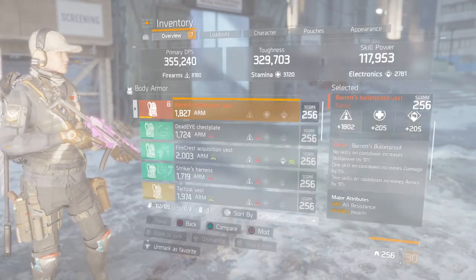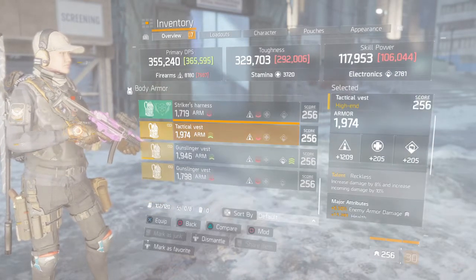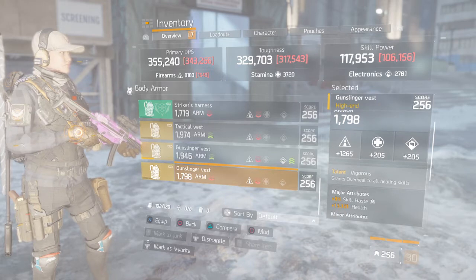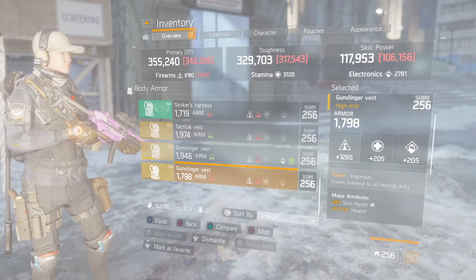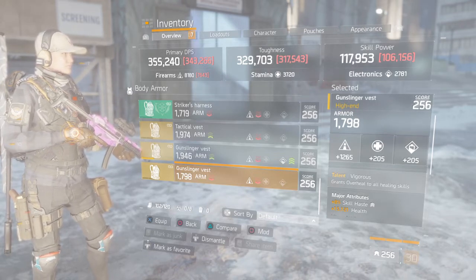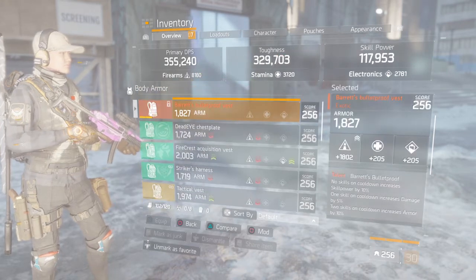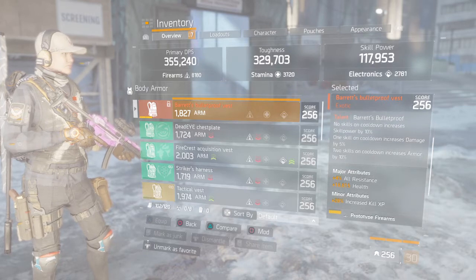What I run it with is Barrett's chest piece, but when you're in a group I highly recommend running a Vigorous chest piece — Vigorous is way better than Barrett's Dispatch. If you can keep that overheal constant, you can outlast one-shot seekers and just do so much with that extra overheal. When you're in a group, I highly suggest you run a Vigorous chest piece with skill haste and health. Unfortunately I don't have skill haste on my Barrett's, but I have health so in our situation it's not that bad.